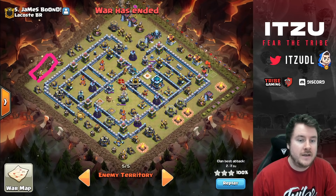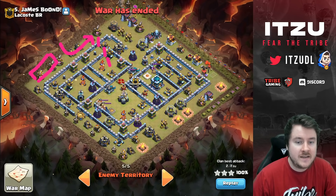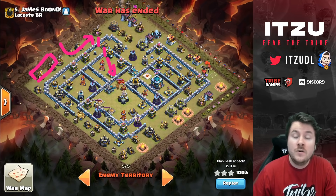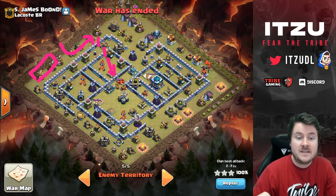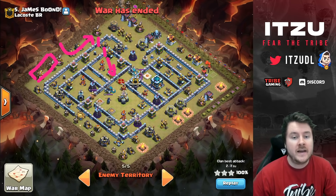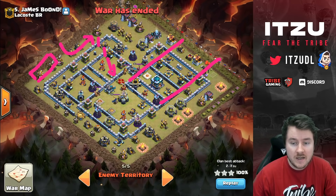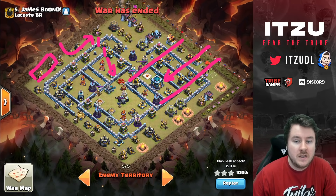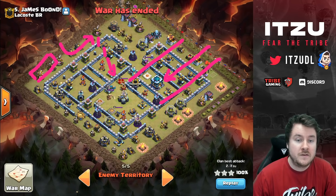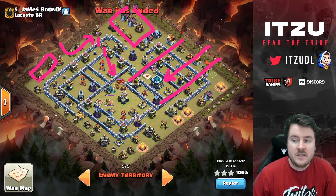One thing I found interesting were two dead zones — no buildings in there. Normally you can abuse those dead zones. I thought maybe Teslas were over by the Yeti Blimp spot, but not here — that was my gut feeling. So the plan: funnel over here, get rid of the trash, get the queen to the top, use the Warden breaker twice, get into the compartment — basically the same as a queen charge, but without the Yeti Blimp.